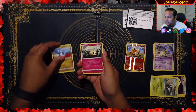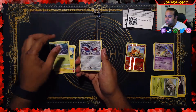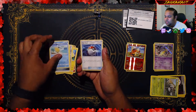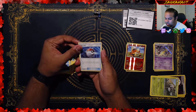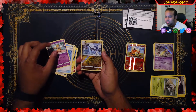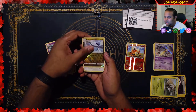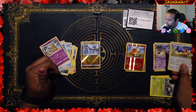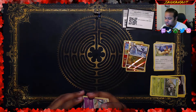So we get a Dratini, a Cutiefly, a Chincho, Moorlul, Skarmory, Steel Energy, Pelipper, Pokeball — flip coins, if heads search your deck for a Pokemon, reveal it, put it into your hand and shuffle your deck. Not so bad. Hypno, reverse is a Dragonair — I love that shine, it looks so sick. And then the rare is a Stoutland. So it didn't end too strong, but I honestly can't be too disappointed considering how much everything cost.